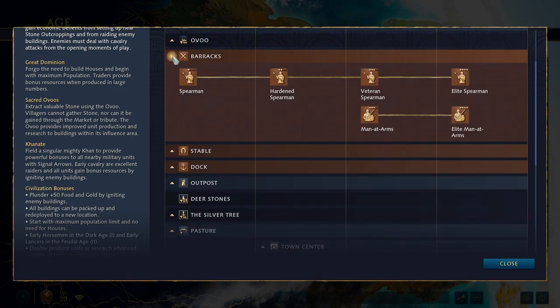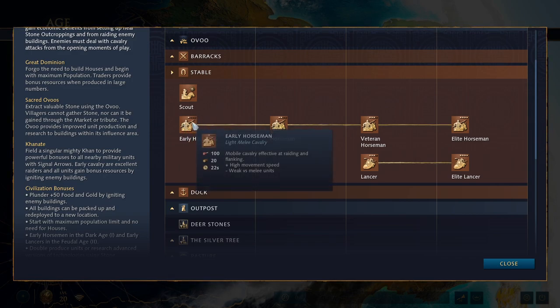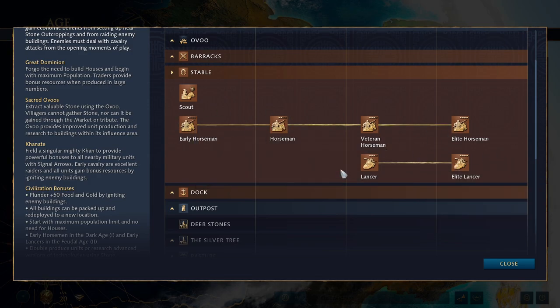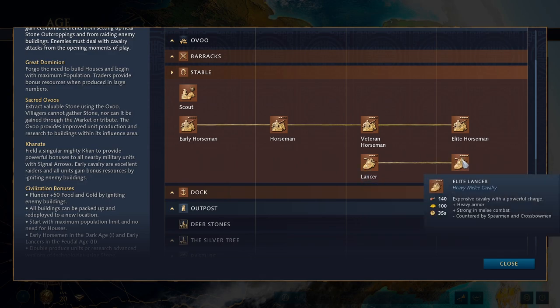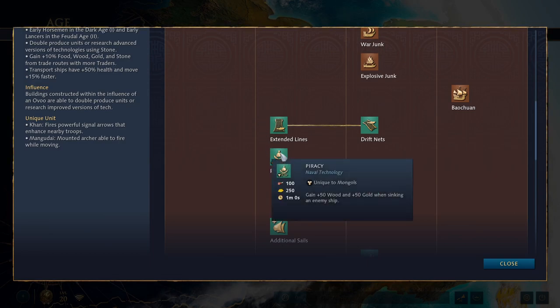The barracks is generic. At the stable, early horsemen are the unique bonus — lancers are completely generic but still a good unit, basically just renamed knights. At the dock there's the Piracy unique tech: gain 50 wood and gold from sinking an enemy ship — the resources you need to make more ships. It's an honest win-more mechanic, and unless you're named Rus or French you won't care much about water.